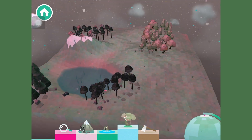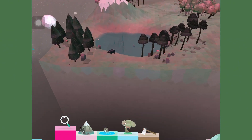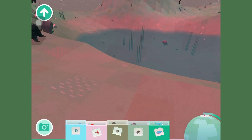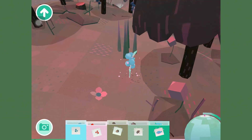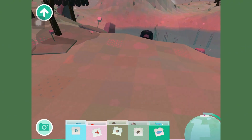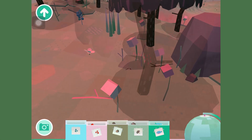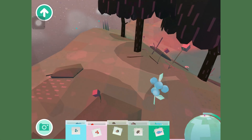Once I had built the world I wanted to explore, I took the magnifying glass to the area I wanted to get closer to and observed the animals. In the woods there were multiple bears, and I soon found out you need to go collect items such as berries, mushrooms, acorns, and fish to feed the animals so they don't starve.